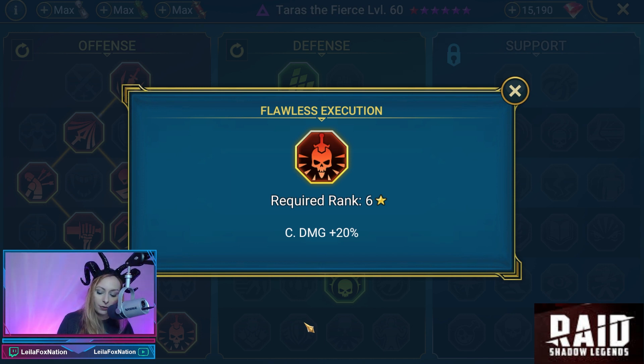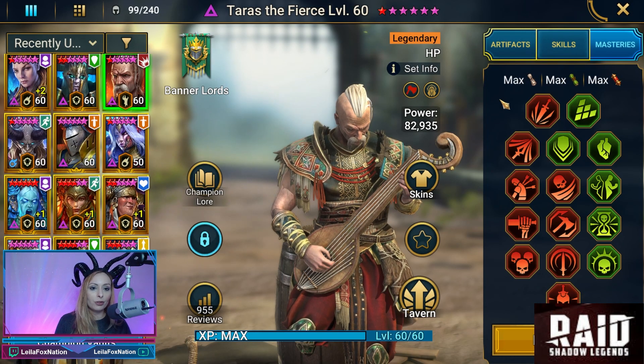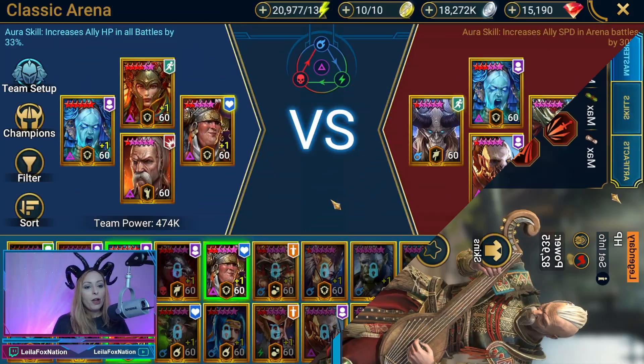Jeepers literally just pulled Taras during the 10x event, and he commented how he plans on still trying to re-gear him. But this is the gear he has right now, running him in arena — so let's go check it out.